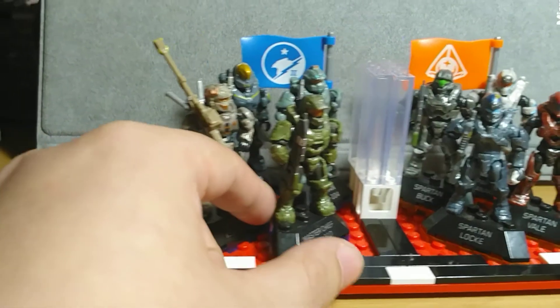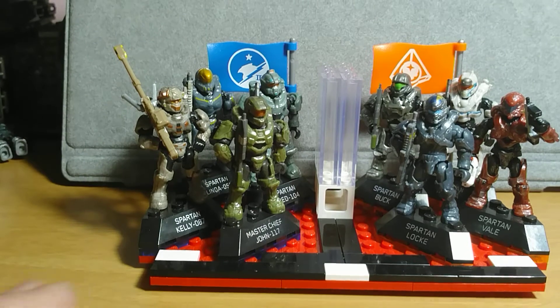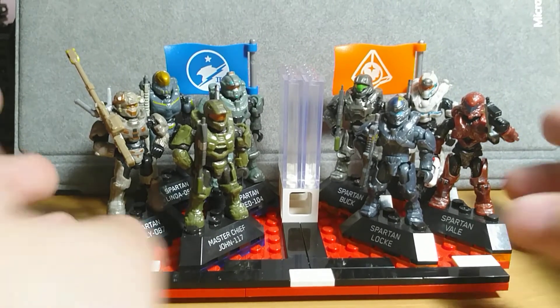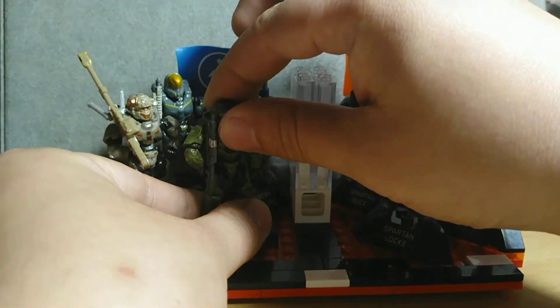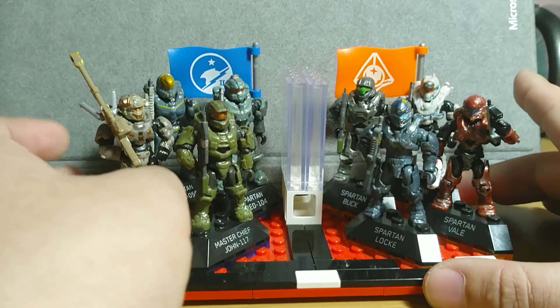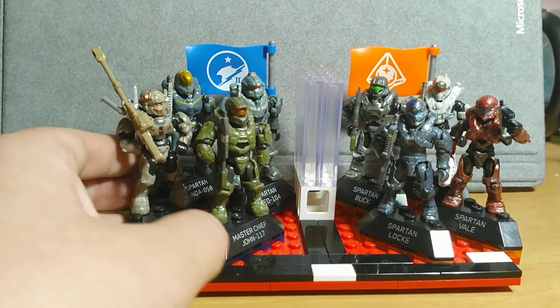We've already gone over all the versions of Chief, so if you want to make a makeshift Blue Team you'll have plenty of options. A really good one will be the Infinity Chief, since that one also comes with lining on the visor, but I can't hunt one down so.